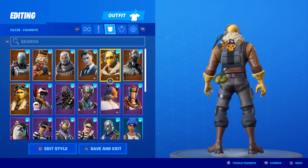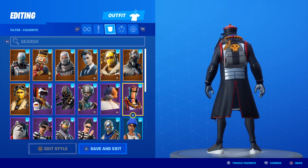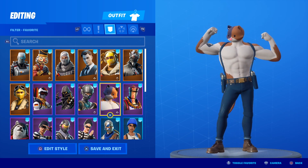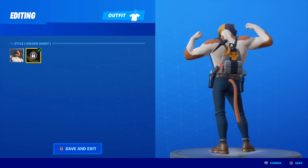Raptor again looks pretty good. Spider Knight - kind of a stretch. Paradox, I don't use it a lot, but it looks good on him. Meow Skulls is in the house - yes, and then once he has a little bit of gold on him, very nice.